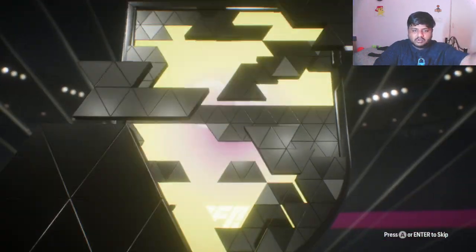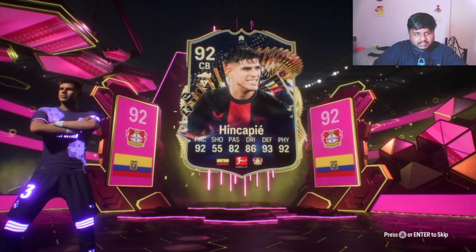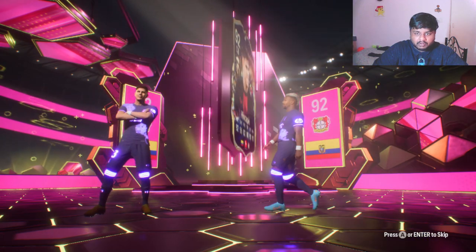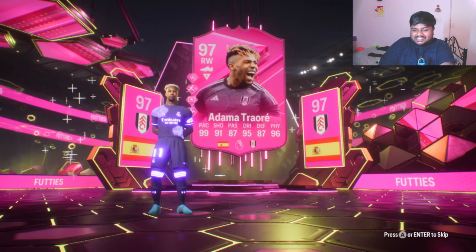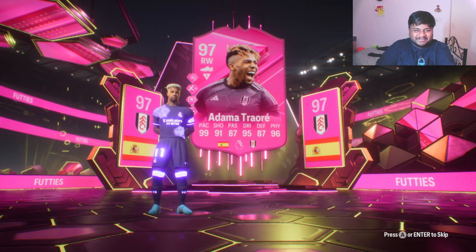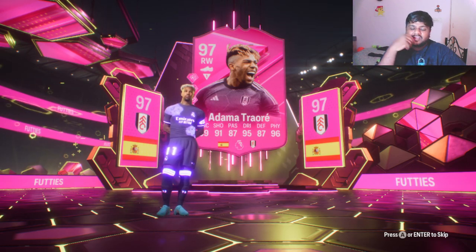Okay, is this a Footies again? Let us go — who is this? The one behind is a Footies — might be a Footies premium. Oh, Adama Traoré! My guy is literally playing against my squad right now — Man United versus Fulham is going on. He's 97, 99 pairs, 91 shooting, 95 dribbling, 96.